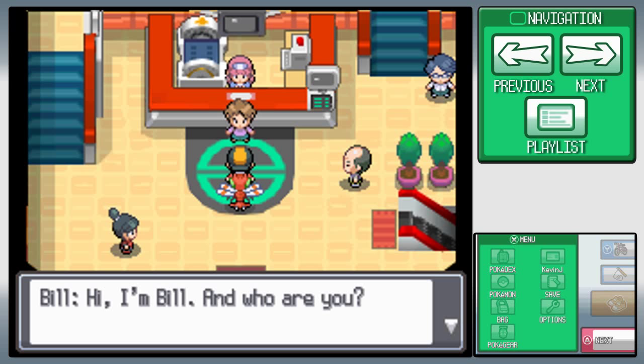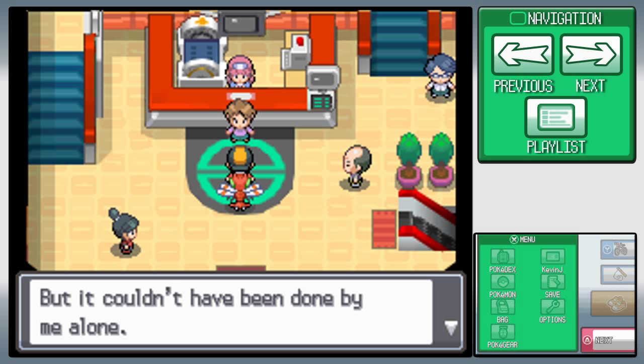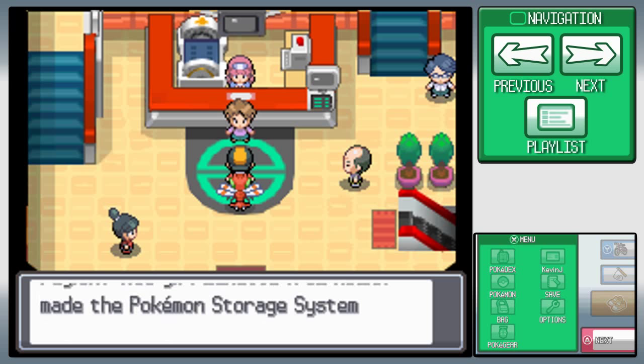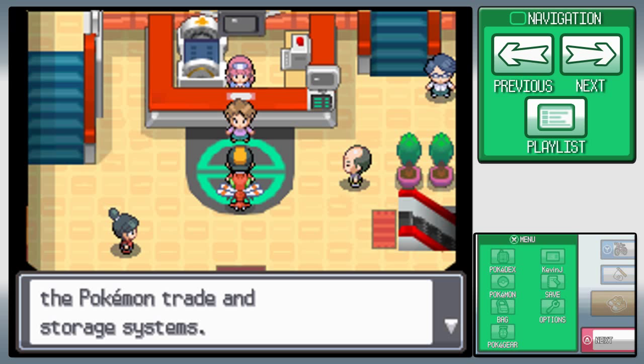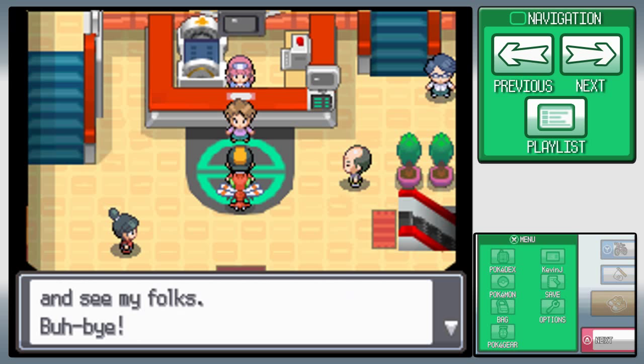We run into Bill, who says: 'I'm Bill — I'm the one who developed this system to transfer Pokemon, but it couldn't have been done by me alone. Do you know the Hoenn region? This girl Lynette from Hoenn made this Pokemon storage system easier to use. My friends all over the world are working together to improve the Pokemon trade and storage systems. I have to hurry on back to Goldenrod and see my folks. Buh-bye!'